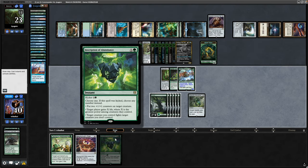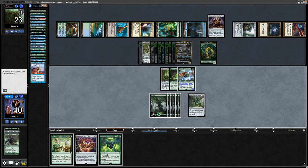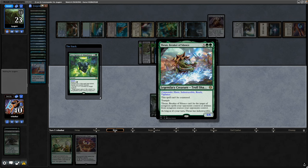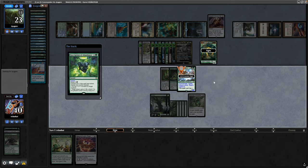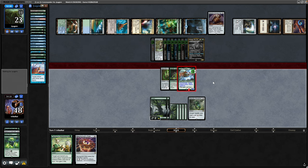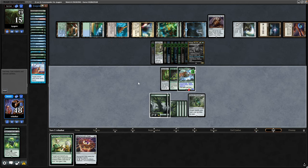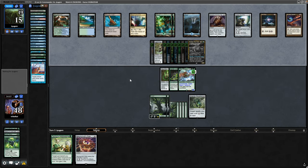Okay, there is an Inscription of Abundance. We cannot fight our opponent's commander unfortunately, but we can really threaten commander damage next turn unless our opponent can do something about it. Let's go for the Inscription Kicked — plus counters on our commander, we fight the beast, and then we gain a bit of life. Now going through to combat, our opponent needs to do something pretty big next turn because they're at 19 points of commander damage. They only have two cards in hand at the end of our turn.